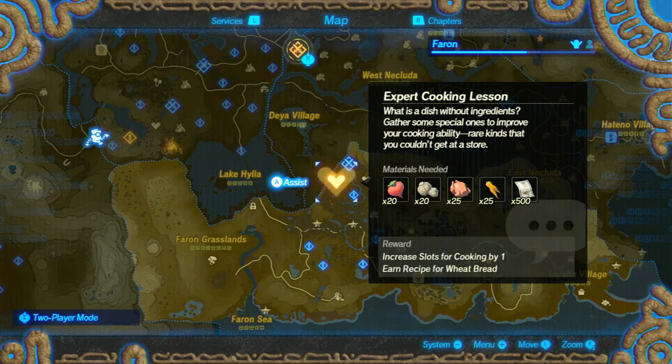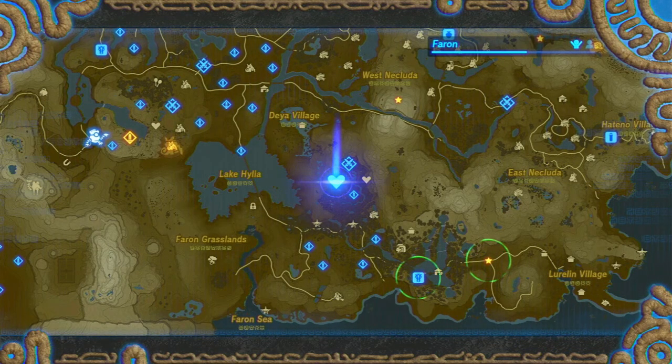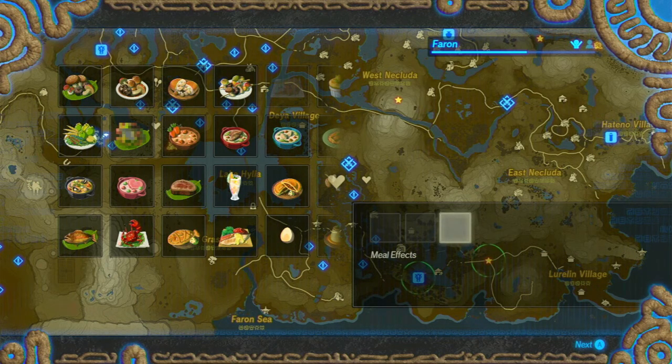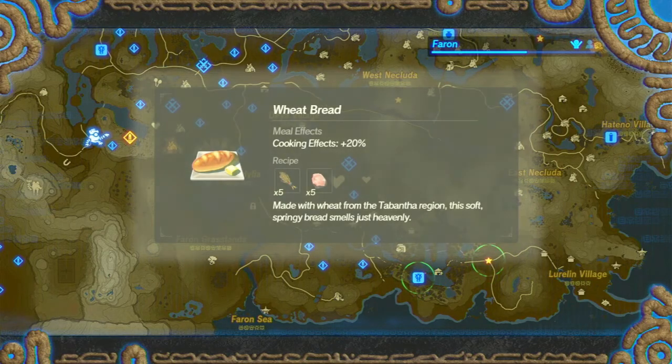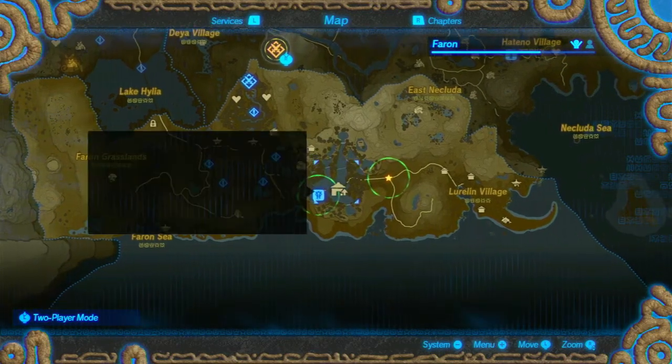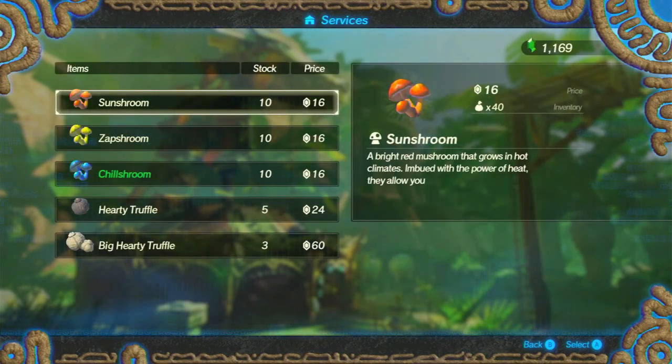Expert cooking lesson - what is a dish without ingredients? Gather some special ones to improve your cooking ability, rare kinds that you couldn't get at a store. We gathered rare ingredients and made a tasty dish with them. We've expanded our talents for cooking - now we can cook three meals per battle. We also got wheat bread, which increases cooking effects by 20%. That's a really good one because it means you can stack that with something else to make things way better.